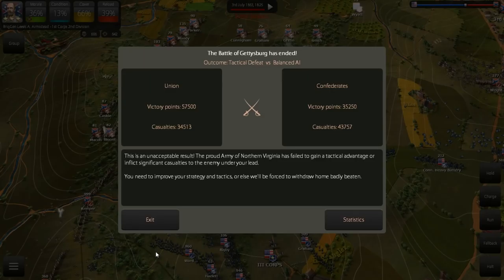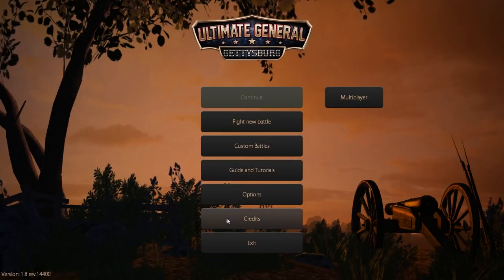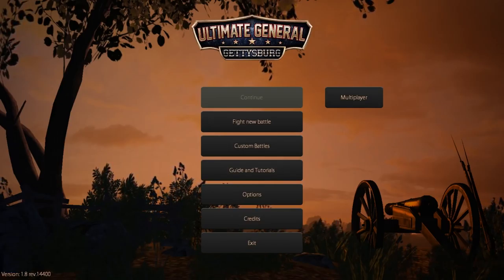That did it for a rather disastrous series of Ultimate General Gettysburg as the Confederacy. I lost the Confederate Army, frankly, and the Civil War is probably lost for the Confederacy. So next time we'll play Ultimate General Gettysburg one more time from the Union side with a similar level of difficulty and see if we're able to do a better job on the defensive. But that will be for another time. This is The Historical Gamer saying thank you for watching, and I'm out.